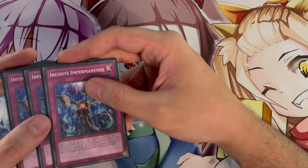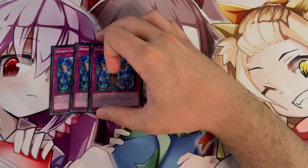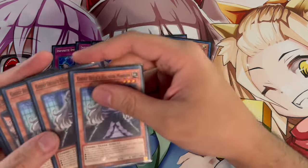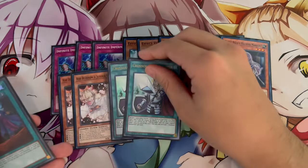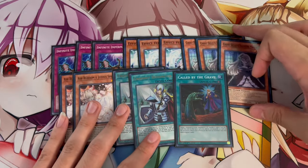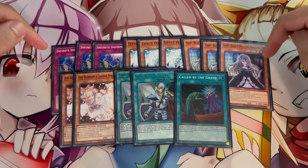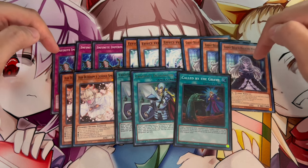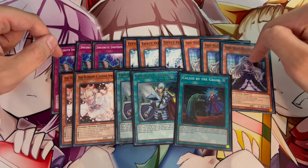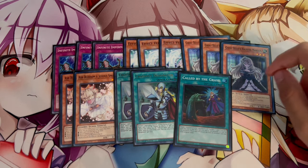Now I want to show you the cards that make this deck competitive against today's meta. We're playing Imperm, Vayler, Ghost Bell, Ash Blossom, Crossout Designator, and Called by the Grave — these nine hand traps are the best of the format. Ghost Bell is good offensively hitting cards like Flamberg but also defensively protecting against Bystial or DD Crow. These are the most important hand traps you can be playing right now.